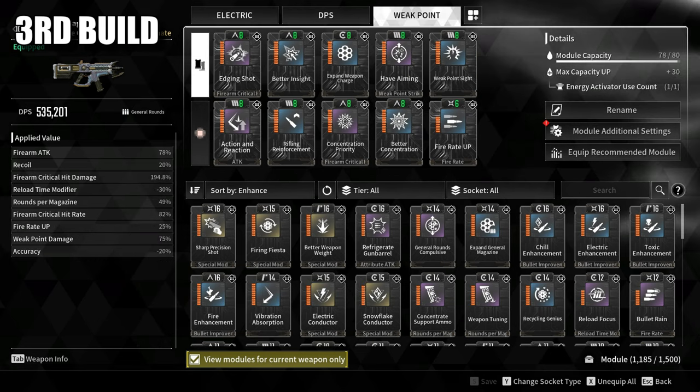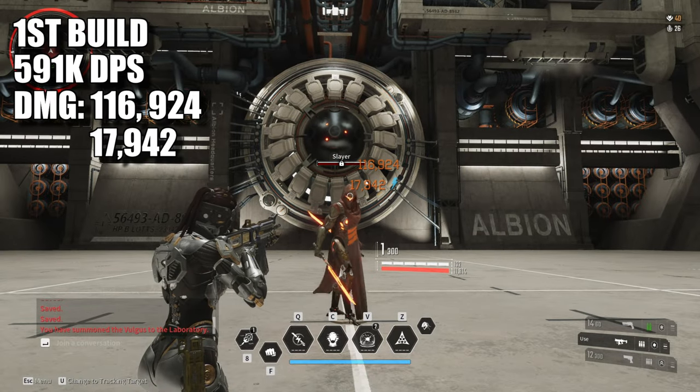Build 3: 535k DPS with Half Aiming, which increases Weak Point Damage by +40% but lowers Accuracy by -20%, and Weak Point Sight which increases Weak Point Damage by 40%. Which of the 3 setups deals more damage?